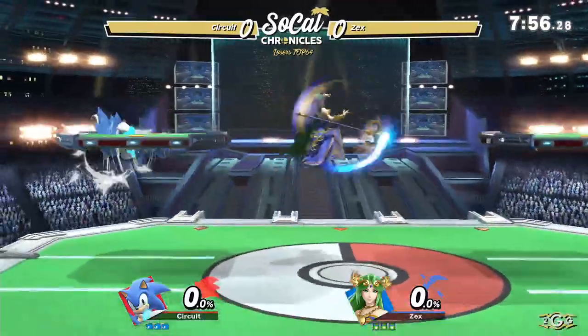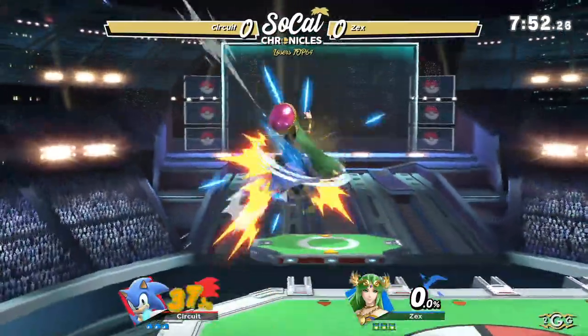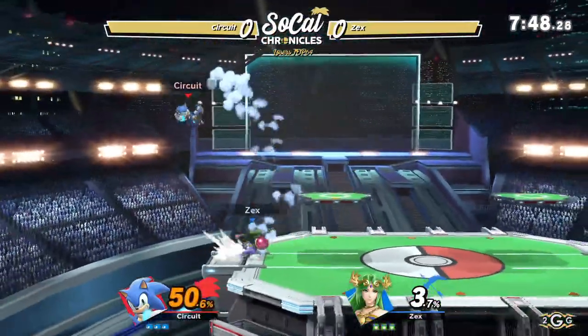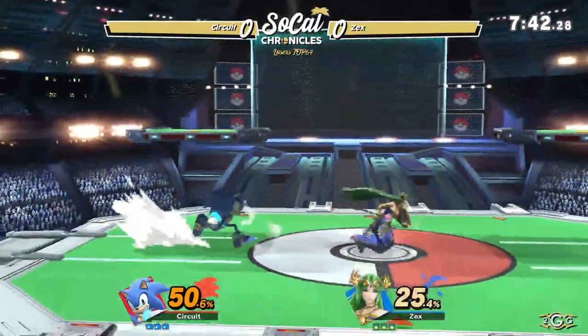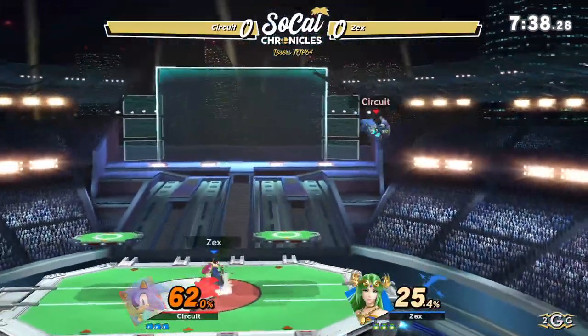We're in a timeline where we have Joker in Smash and literally 80 characters. Zex looking to confirm off the fire there, and immediately pushing the edge here against Circuit. Zex having a tough time starting off. Getting those straight hits off of Nair and up tilt, still leading into something for Palutena.